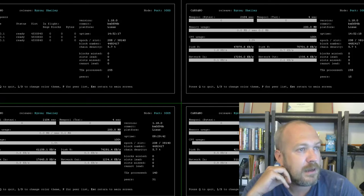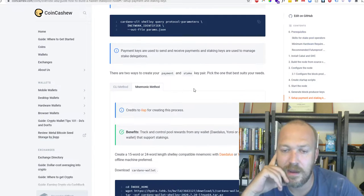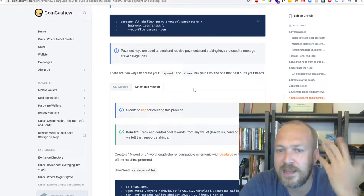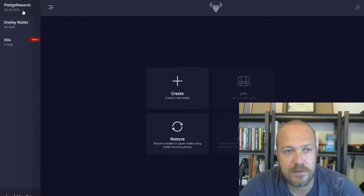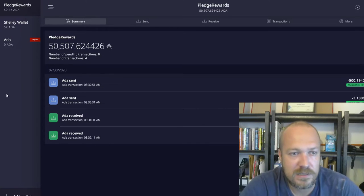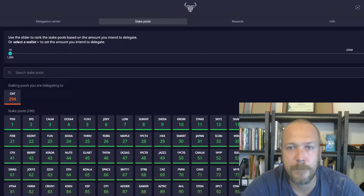If you look at this part of the tutorial, it allows you to create payment keys using the mnemonic method. Basically what it means is you create the payment and stake key pair on your server, but then you also recover it on your Daedalus wallet. As a result, you can see this 'pledge rewards' wallet I have — it's actually pledged to the pool. You can see it as part of the delegation — pledged at 50k.